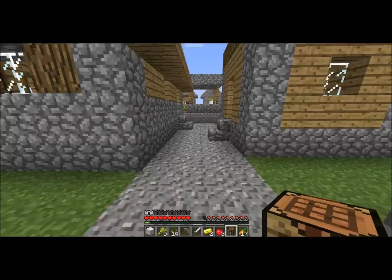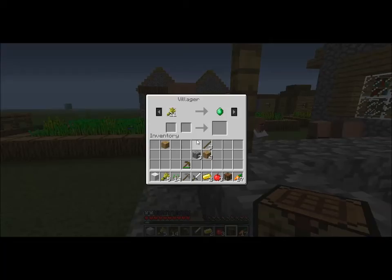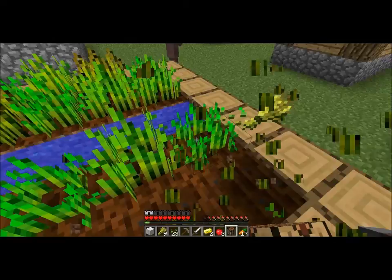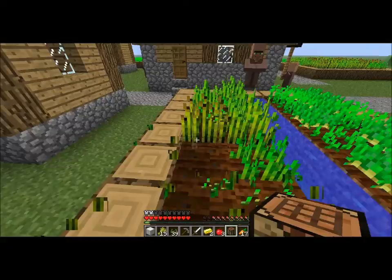How much iron do you have left? Three. Make a bucket. We want a fair bit of lava and a fair bit of wood — well, not wood, that doesn't make sense. Wood with a bucket. Yeah, but we'll need to make cobblestone generators. That's what I mean. My iron is pretty important to find.